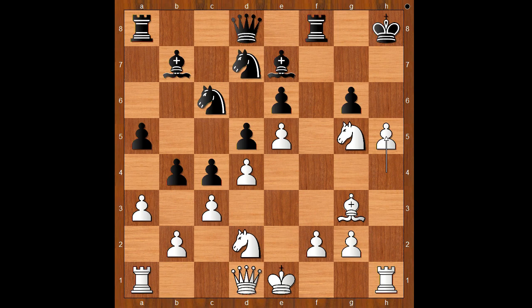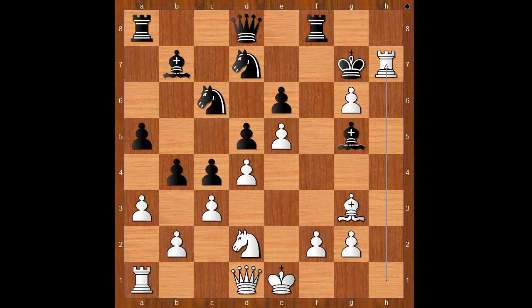F takes on g6, and now h5 — sacrificing the knight to open the h-file. Bishop takes on g5, h takes on g6 check, king to g7, rook to h7 check, king takes pawn, queen to h5 check, king to f5.